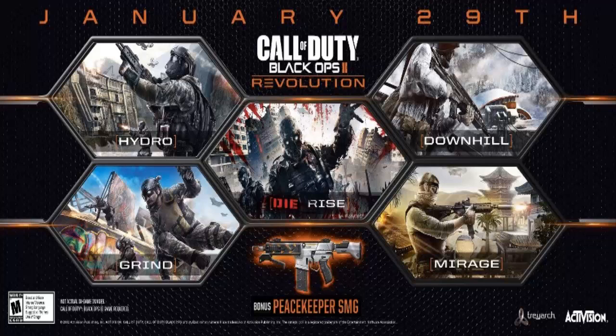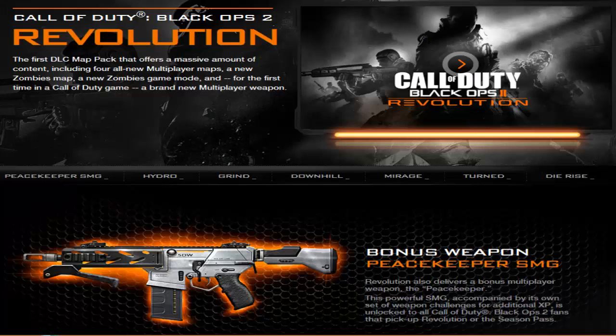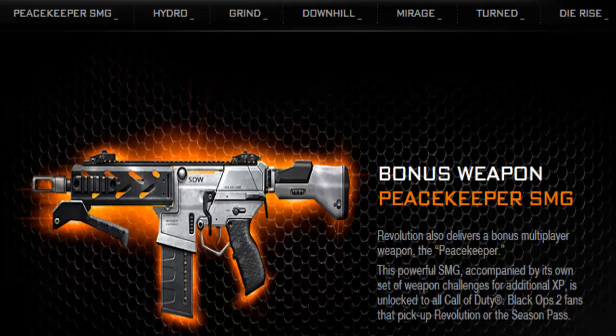The Peacekeeper is basically better than any other gun — it's like the perfect gun to use in multiplayer. They made this one as a bonus weapon, as it says on screen. This would be amazing in zombie modes like Transit and Survival, and also it could be in Die Rise. As the page says here: Revolution also delivers a bonus multiplayer weapon, the Peacekeeper, a powerful SMG.